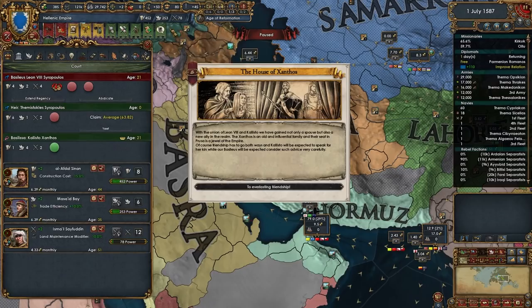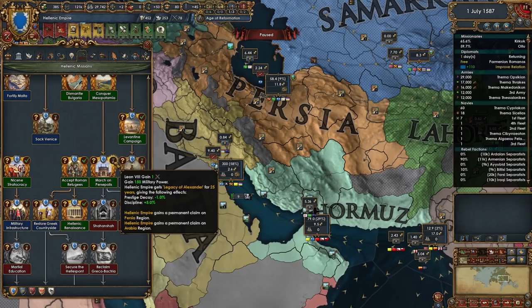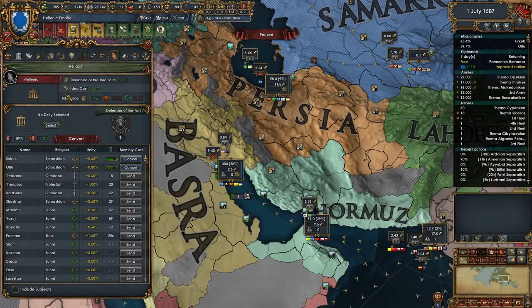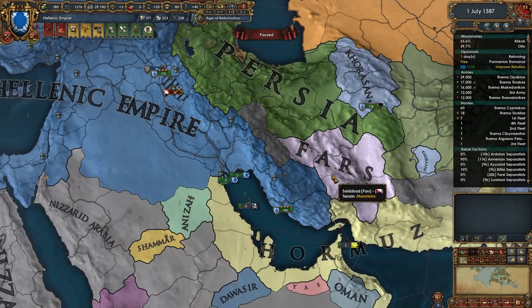It might be beneficial to abdicate - our current ruler is only 21 age. Let's abdicate, we'll lose stability but the new ruler has AE impact and will become a 425 ruler. We'll gain some mil mana which will allow us to develop a little. For the deity, I'm going to stick with Demeter because dev cost reduction is just overpowered.